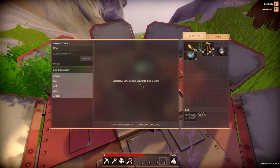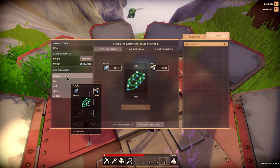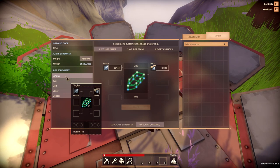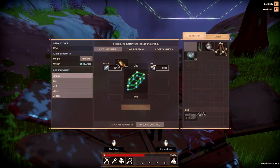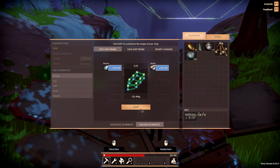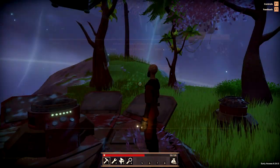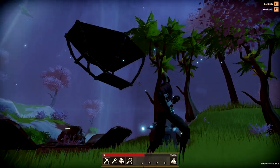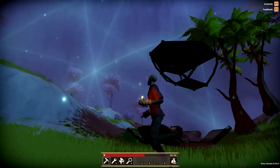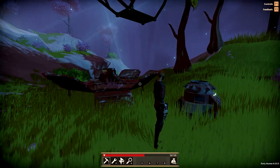Hit E to interact with the shipyard. You're going to notice that the shipyard does not have an owner yet, so select the ship schematic you would like to build. I'm going to go ahead and select the dinghy. Once the schematic is selected the shipyard will now be owned by me, but it's still not active. To activate the shipyard I need to craft the ship's frame - move the metal to the two slots on the frame, hit craft, and the ship's frame is built and the shipyard is now active. Once activated it'll put a force field over top of it, and everything underneath that force field - your ship, you, and any supplies - is protected from people attacking or destroying it.